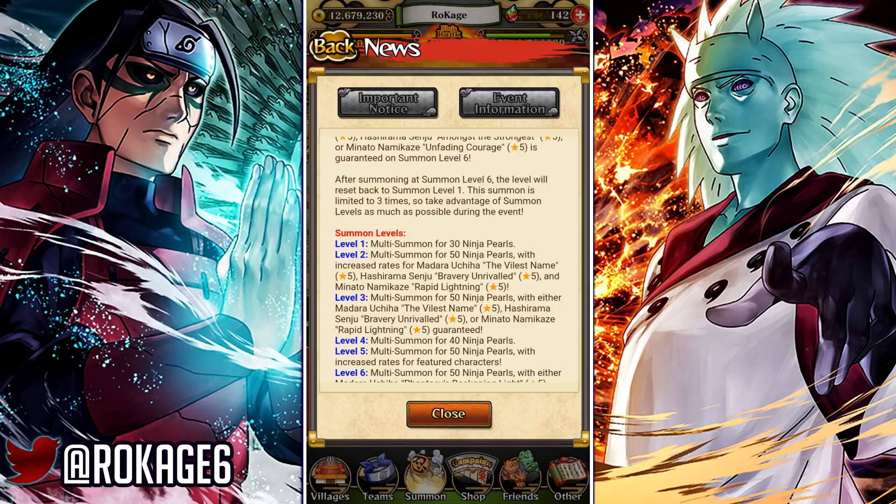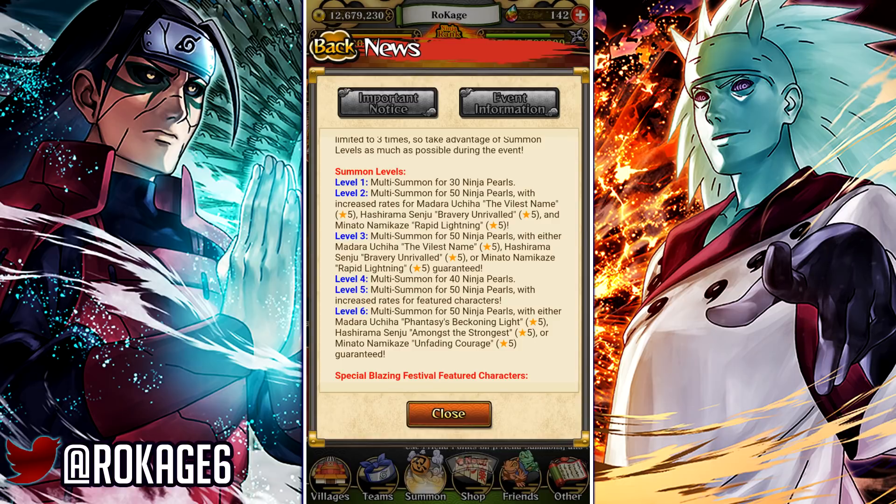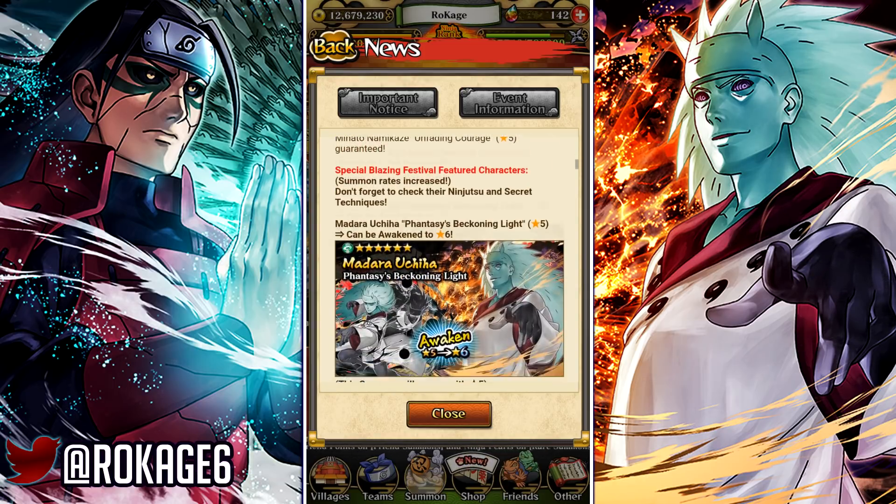Level three is a multi-summon for 50 pearls with either Madara, Hashirama, or Minato. Level four is 40 pearls, level five is 50 pearls with increased rates for featured characters, and level six is 50 ninja pearls with either Madara, Hashirama, or Minato as the guaranteed unit.